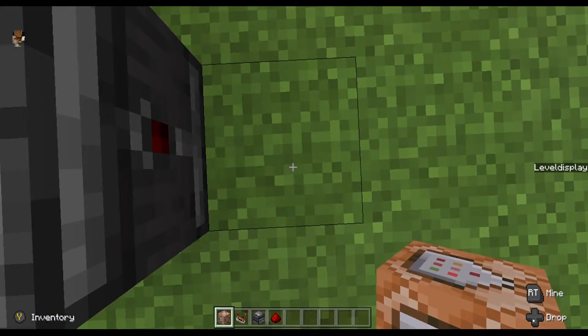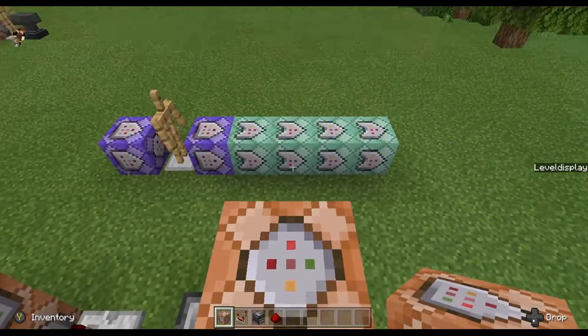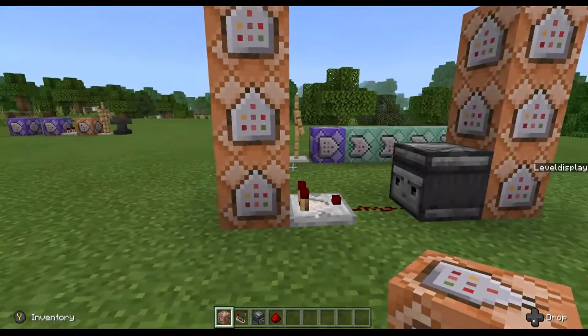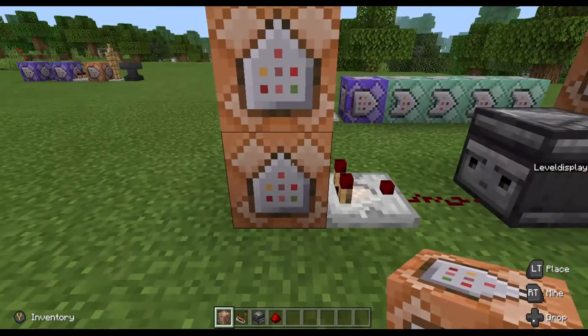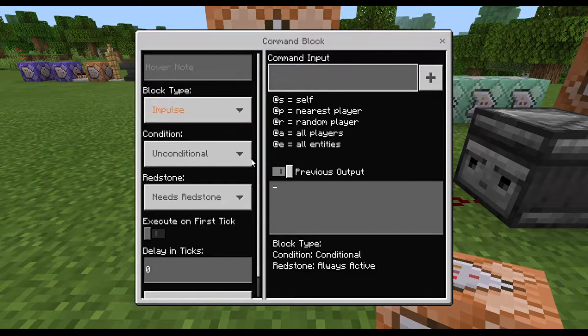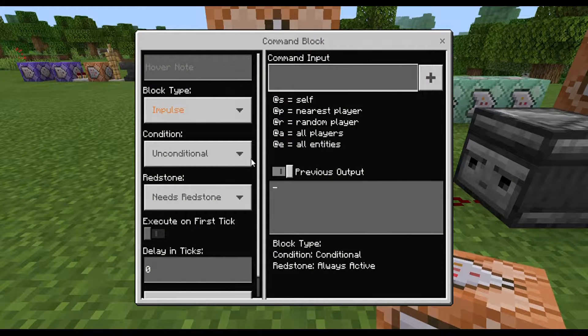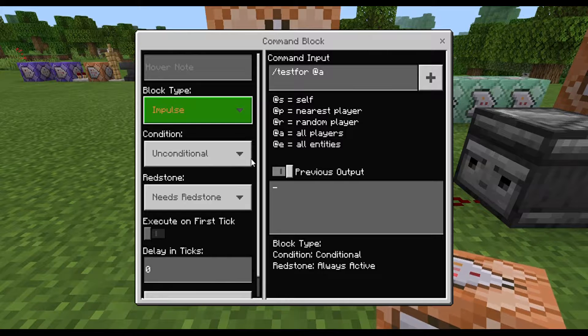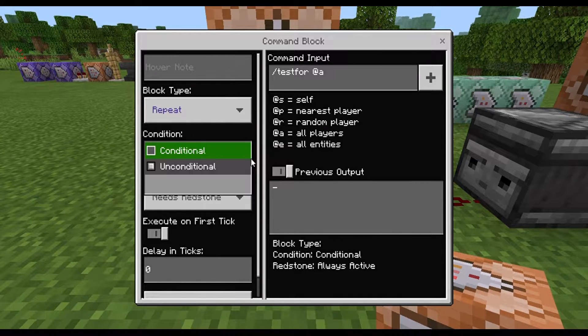After that, we want to do the exact same but with only three blocks this time. Crouch: one, two, three — all facing the sky. I always generally work from left to right, so I'm going to go into this first command block. In this command, you want to type: /testfor @a — that is it, the simplest one to write.